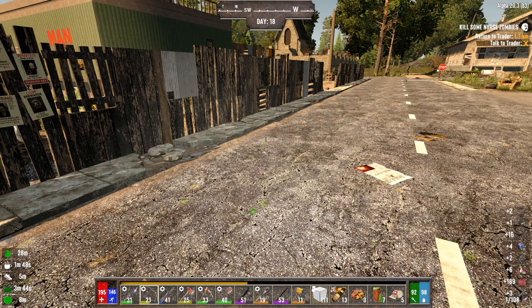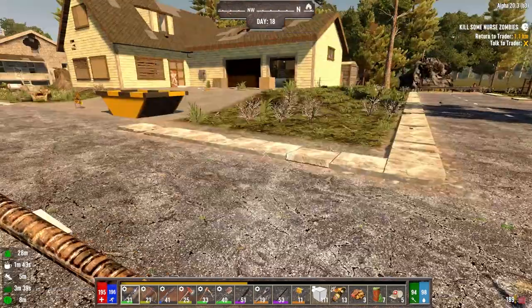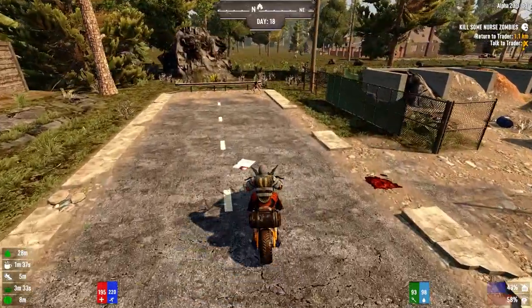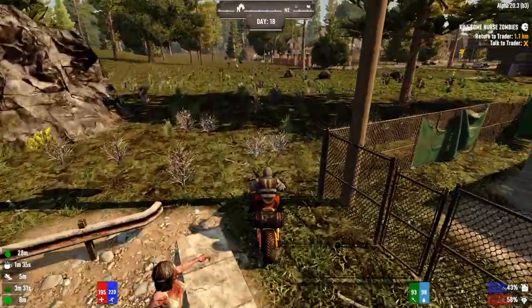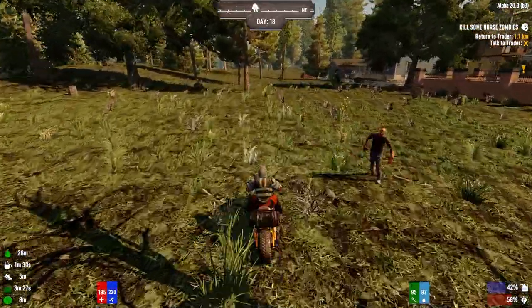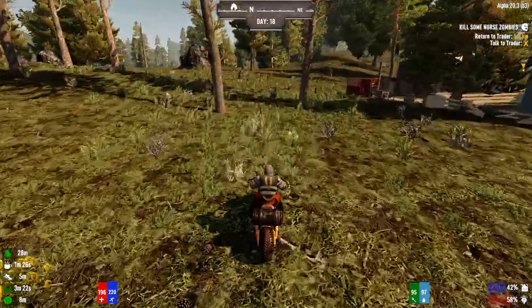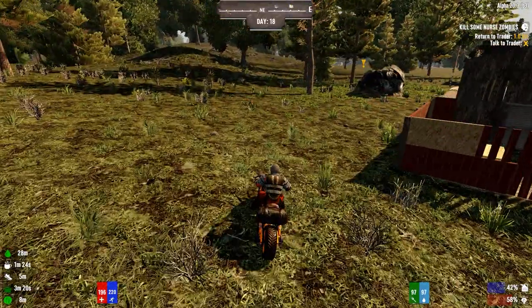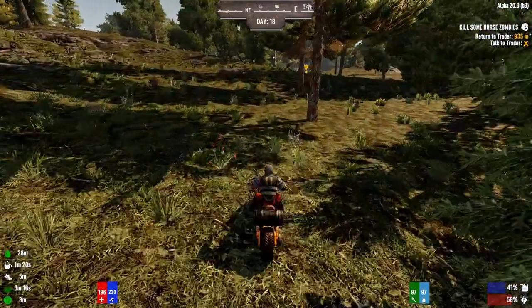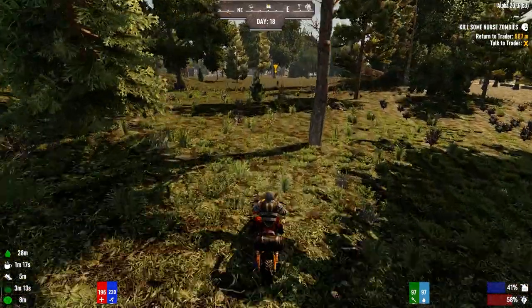Grab a little bit of gas while we're waiting for the world to load. I can't get sidetracked - we've got to turn in this quest that we just did before the horde last night, and then we've got to do three more today. Then we should be able to go see Razor. Today is our free day - I have no idea if we've got a horde coming tomorrow. We should be able to get three of these kill zombie quests done and get Trader Razor opened up.